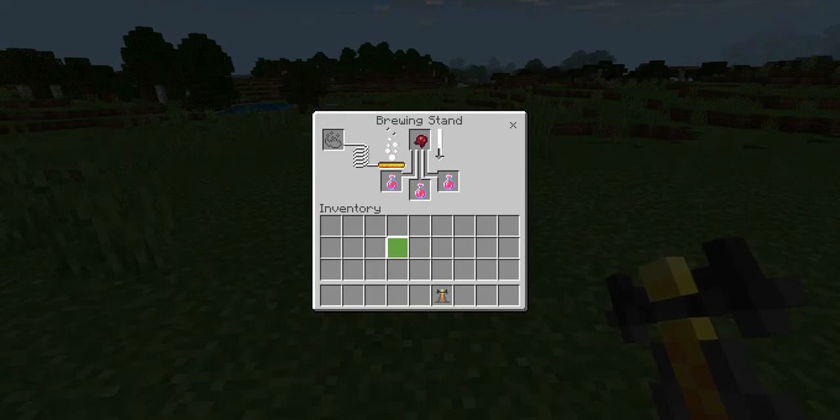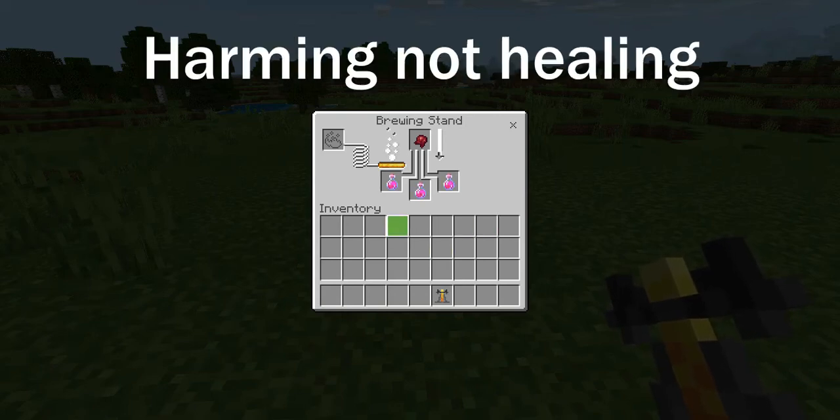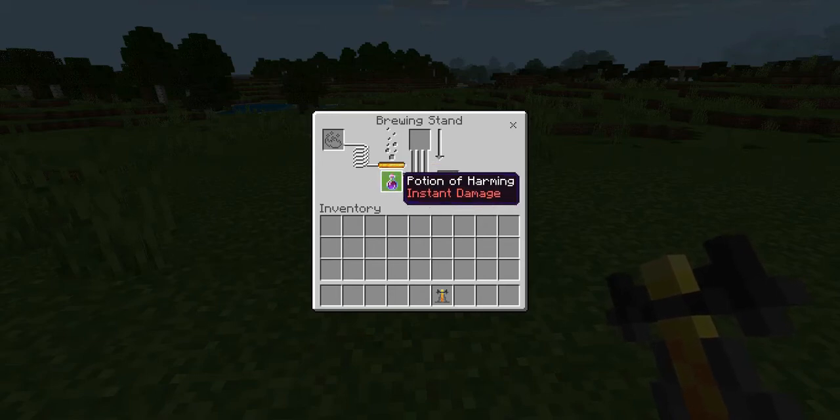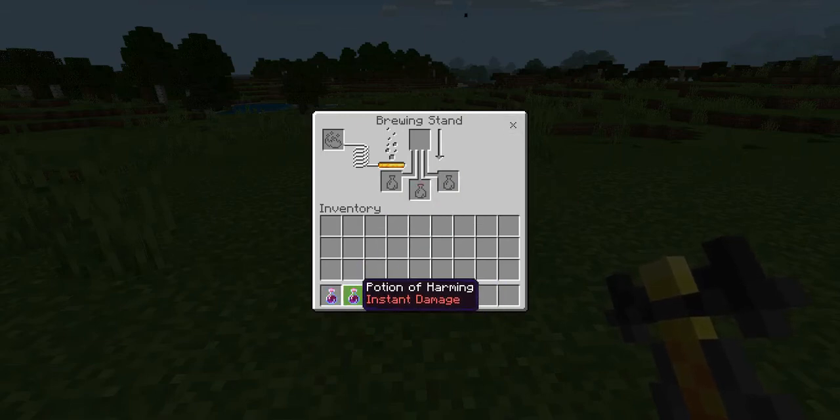...you will have three potions of harming. So you guys now have three potions of harming, and this potion deals instant damage, as you can see.